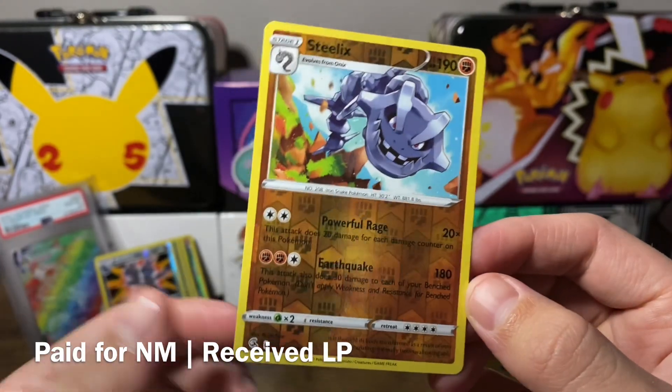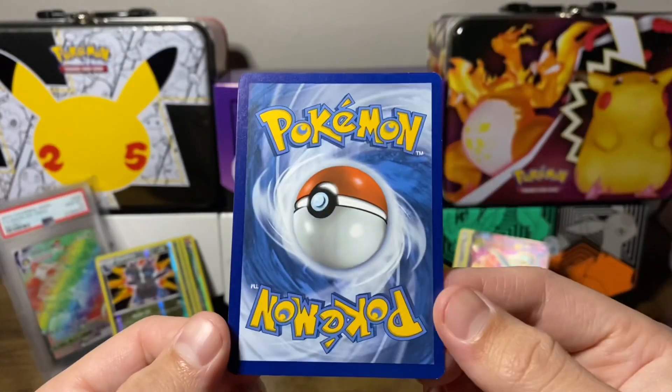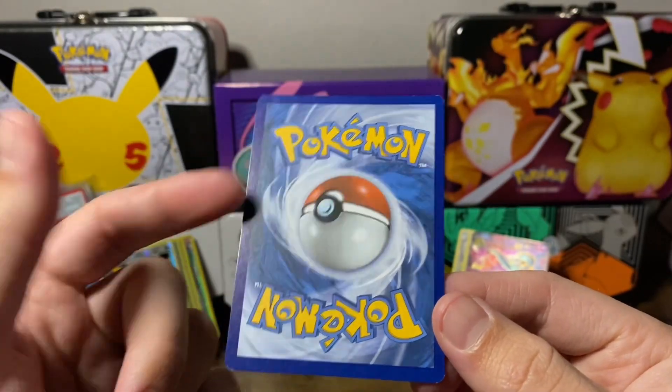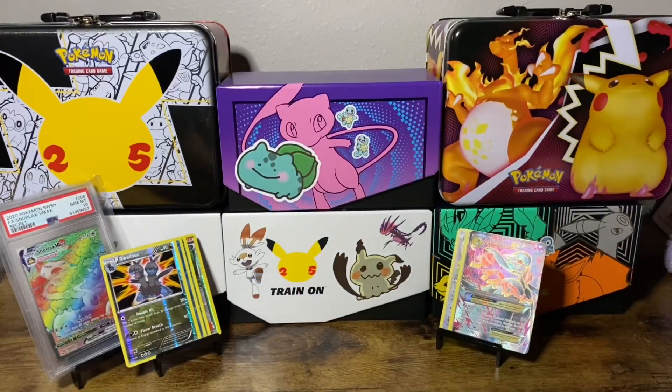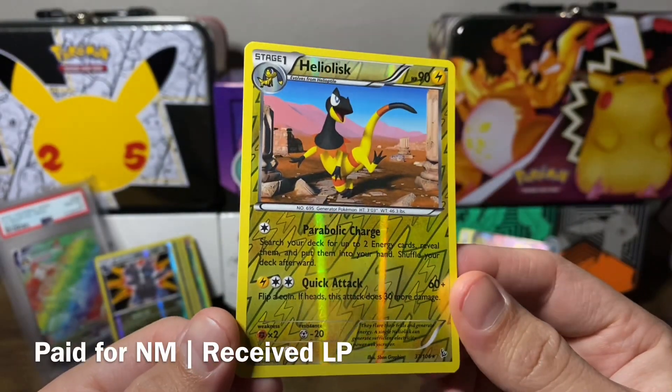I am collecting a Fusion Strike Master Set. I know it seems like I'm collecting a bunch of stuff at one time, but when you start completing goals you think, what can I do next? There are actually some marks on here, which is interesting. I'm still missing a handful of Reverse Hollows from Fusion Strike because there are so many rare-to-common cards.